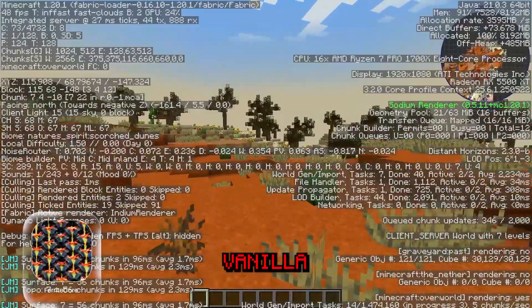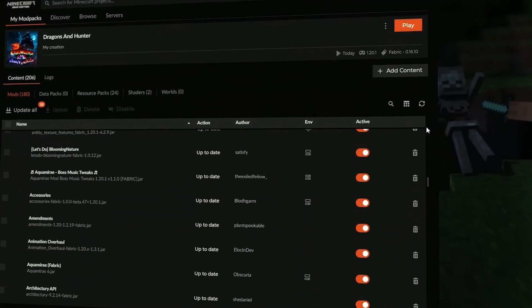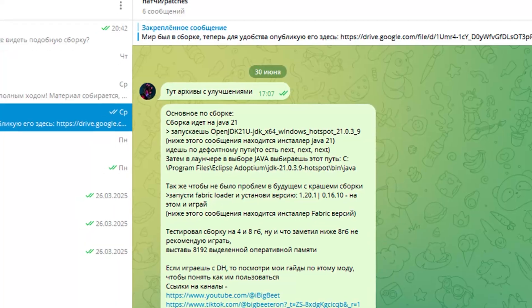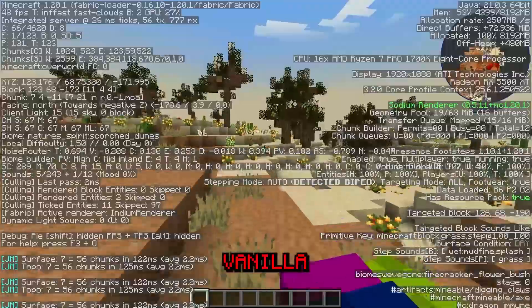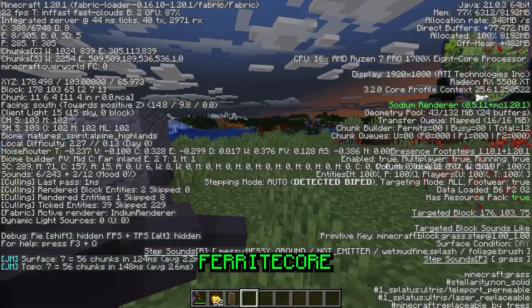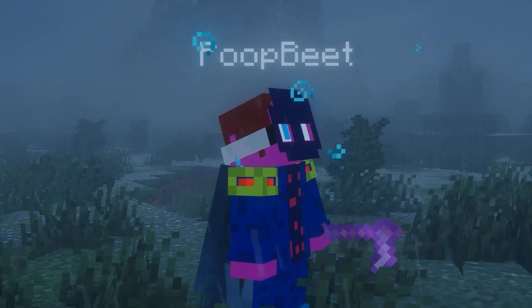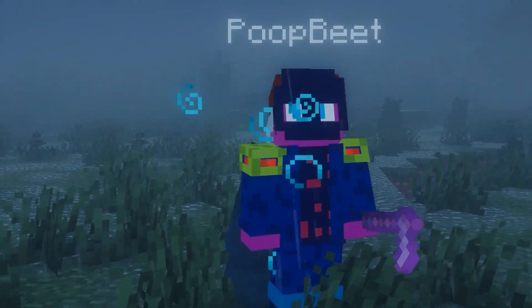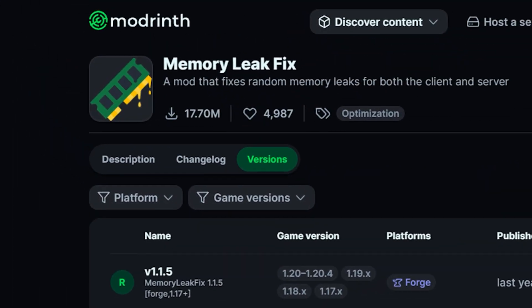Ferrite Core cuts RAM usage by 20 to 30%. I launched my insane adventure pack with 200 mods — by the way, there's an update every week, link in the description. So without Ferrite Core and Distant Horizons, the game ran fine on 8GB. But if I turned on Distant Horizons, there was no way it wouldn't crash. 37 million downloads. However, if a crash did happen, I'd add Memory Leak Fix to get rid of memory leaks. 17 million players say it works.